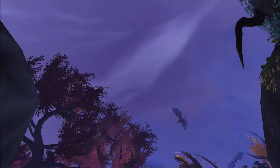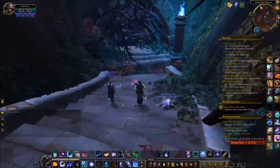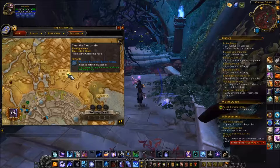Hello peoples, welcome back to another episode of Pet Battle World Quests. Today we are in Suramar, right outside the Crimson Thicket Flight Path. Just over off to the left, we will come to the catacombs.